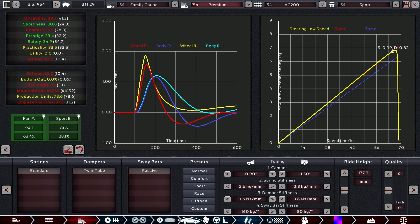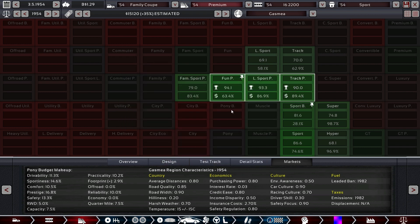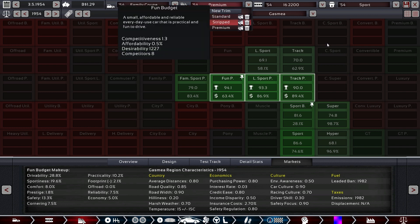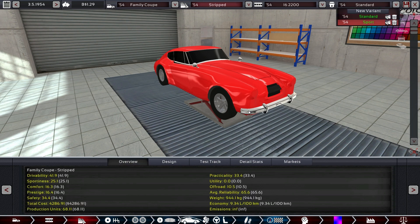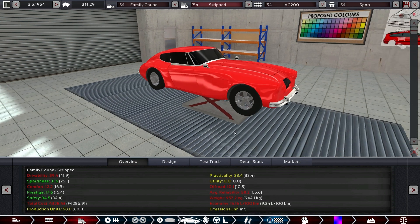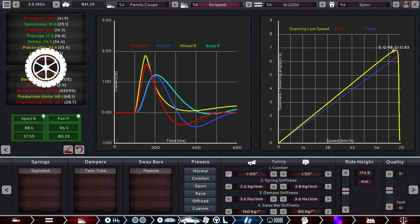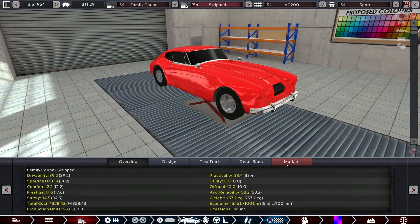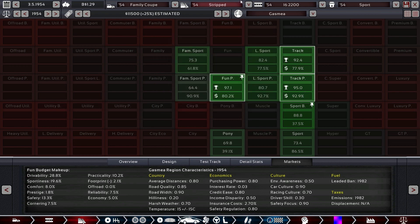Now let's put the sport engine into the premium version — much more sporty, 30.8 now instead of 24.3. That helped a lot. There — we aimed at fun premium, light sport premium, and track premium. And if we load in the stripped version and put in the new sport engine, that should do really well in the track category. Lots higher sportiness — and we can go higher. Very good. We managed to make something useful out of this.